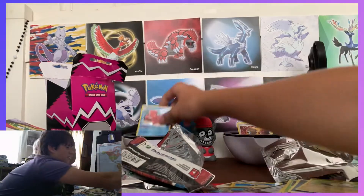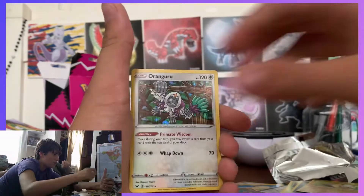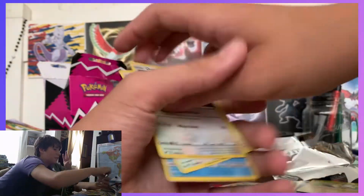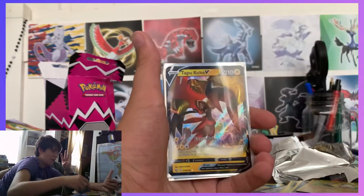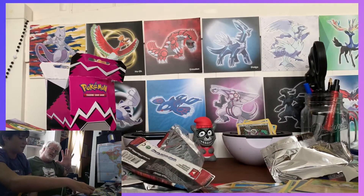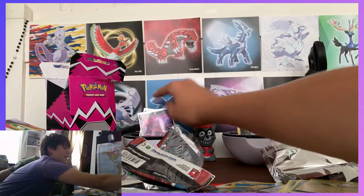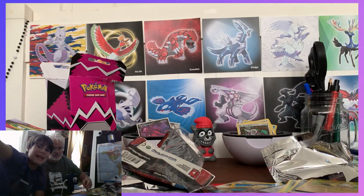Let's do a recap — I only got three points: hollow Tauros, hollow Oranguru, and hollow Kyogre. Cool Dad got five points: hollow Auxiliarybeast, Tapu Koko V, and the speed runner from earlier. Thanks so much for watching — I'll be back, peace out.